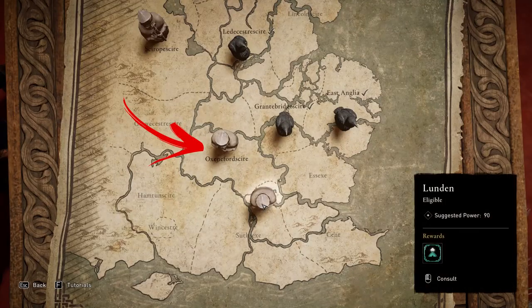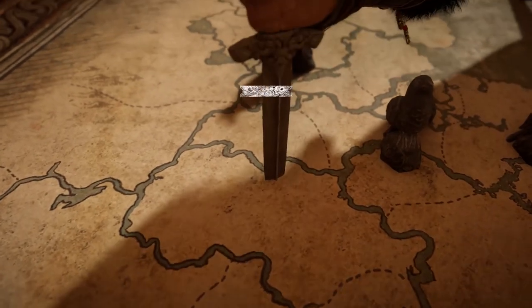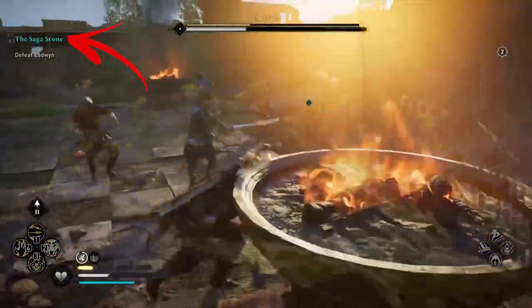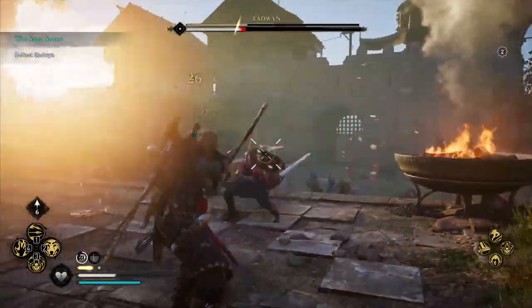Here you have to start the pledge of the Oxenfordshire territory. One of the last quests of the questline, called the Saga Stone, will guide you back to this castle.